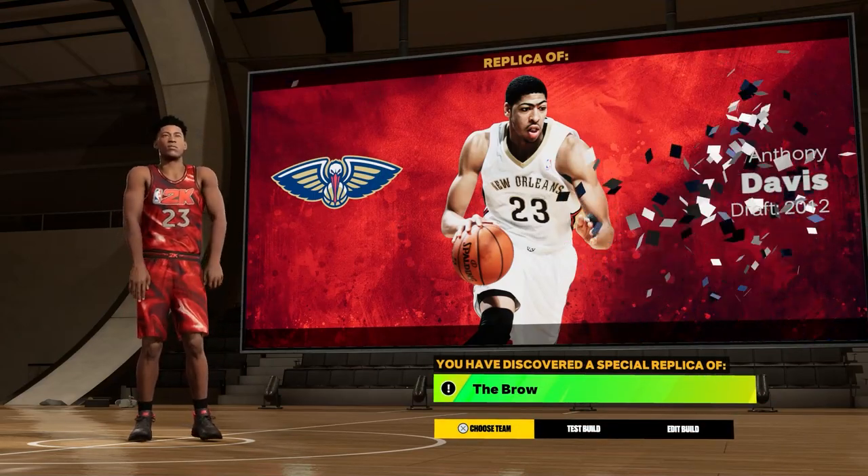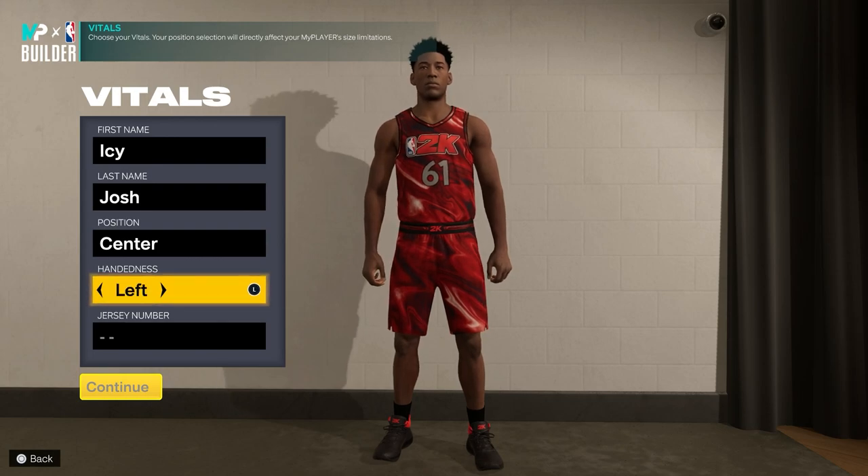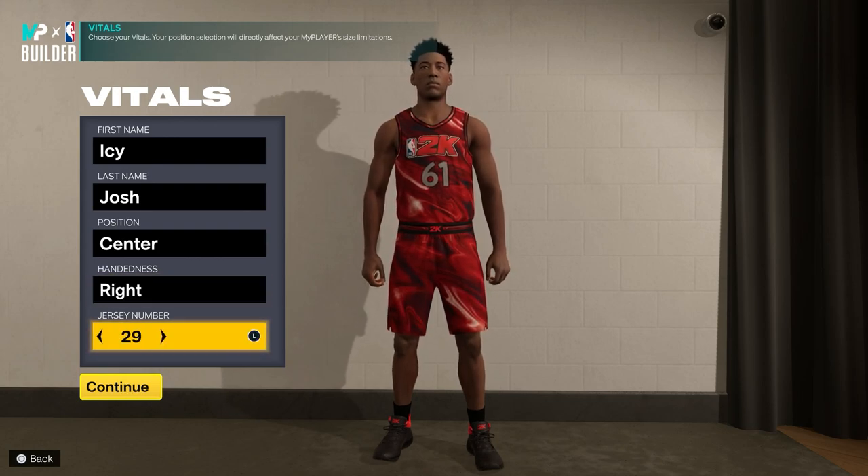Today I'm going to show you guys how to unlock the Brow build in NBA 2K23. For the position, you want to go ahead and choose center. Make sure he's right-handed, and then you want to make sure the number is 23.